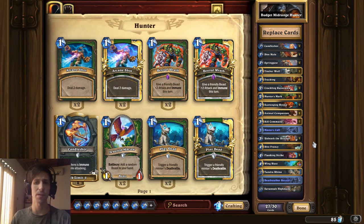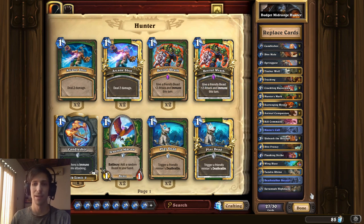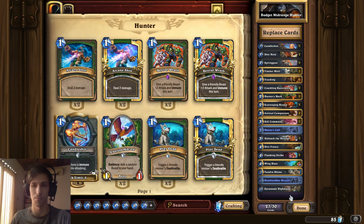In total, this is a 3,200 dust deck, with 2,400 of that included in these three cards. So if you're really lacking on the dust, you could of course ignore these cards and put in some substitutes. For instance, if you don't have Deathstalker Rexxar, you could probably use a second Savannah Highmane and not suffer too much for it, because it's still a mid-range Hunter deck and will still perform reasonably solidly. But if you already happen to have these three cards and you're trying to build your budget deck, then pretty much everything else is golden and you're good to go.